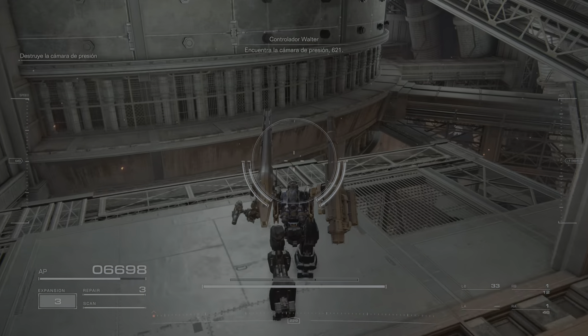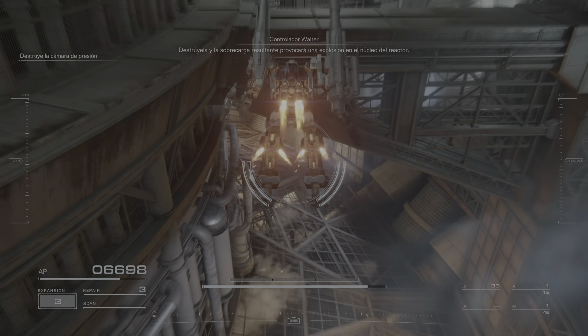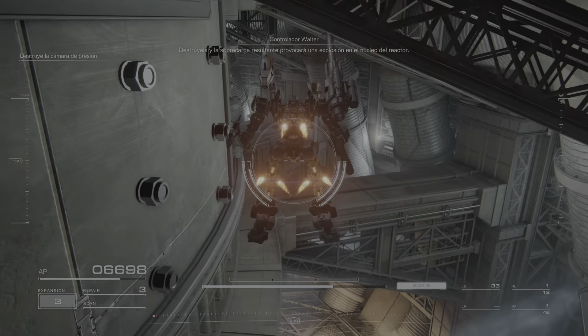Find the pressure chamber, 6-2-1. Destroy it, and the resulting overhaul will cause the reactor core to explode.